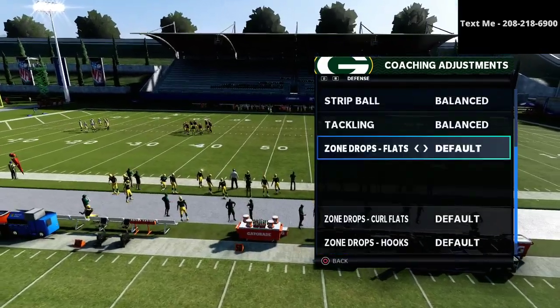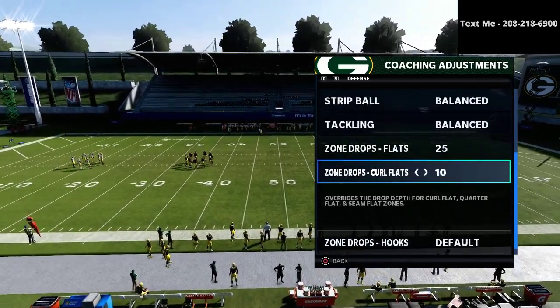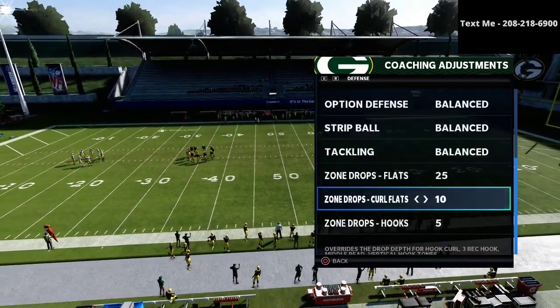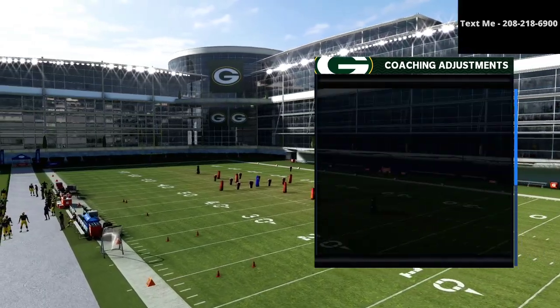To use this, what you want to do is put your flats on 25, your curl flats on 5 or 10 yards, your hooks on 5 yards, and then everything else is kind of the standard stuff. That's how you want to start out.